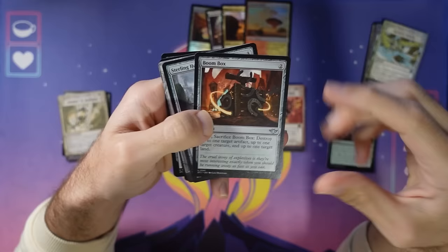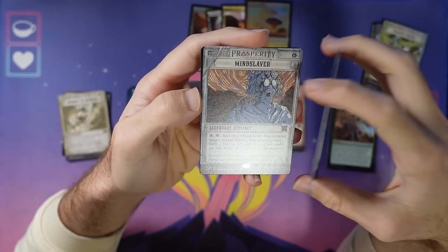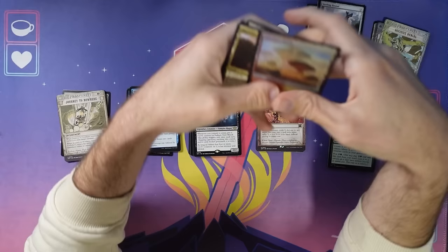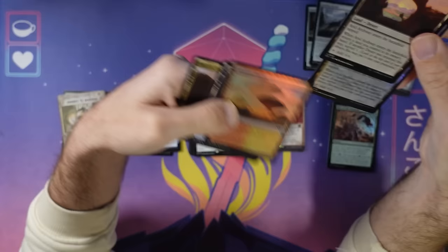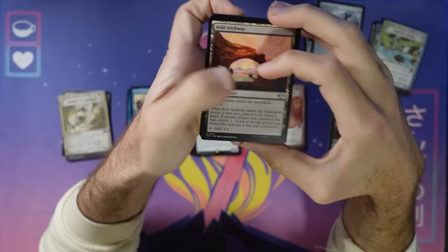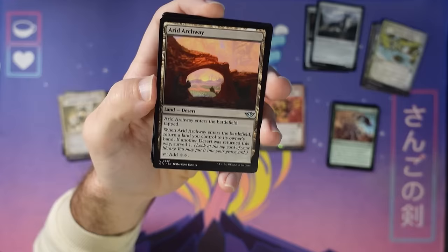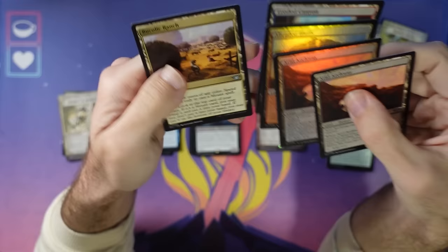Looking at artifacts: Mindslaver costs so much mana before you can do anything — if you're a slow deck you can consider it, but the format's a little on the faster side. Bandit's Hall is okay if you're committing crimes. For lands, we've got two pinging deserts that deal damage and come in tapped to fix mana a little, and these bounce lands — these are actually excellent. When they come into play you return a land to your hand and they tap for two mana. If you have this and one other land, you can keep it because that's the equivalent of having three lands. They really help smooth your draws.